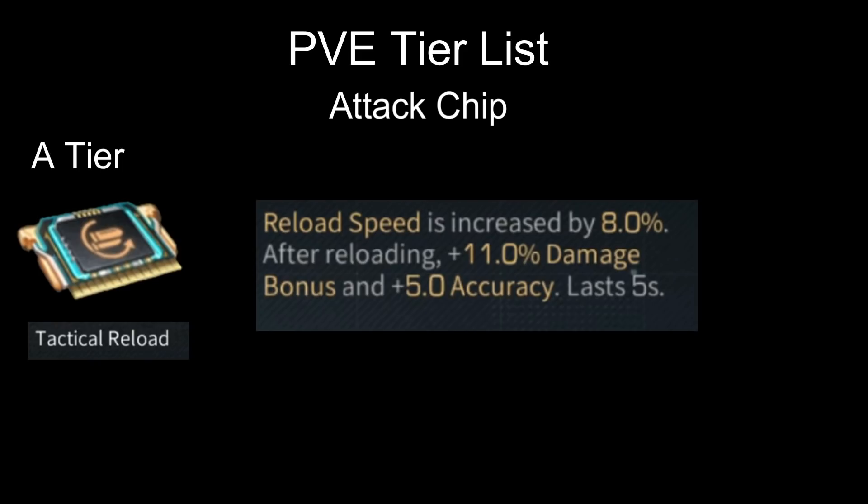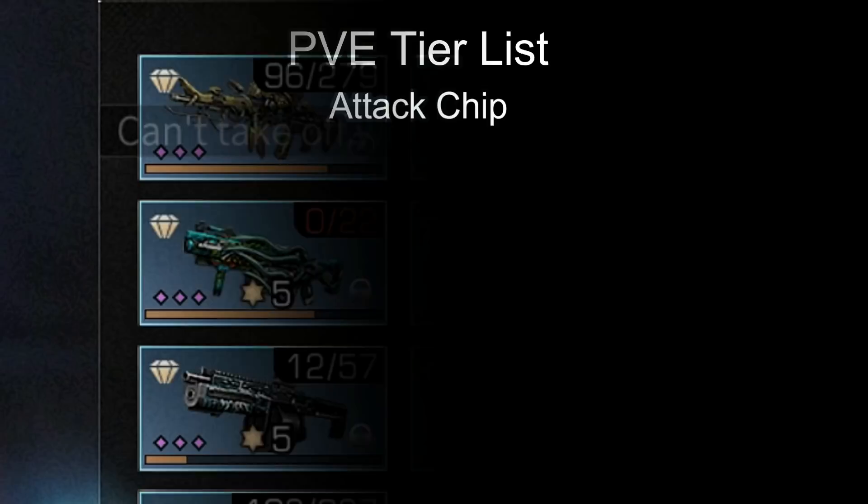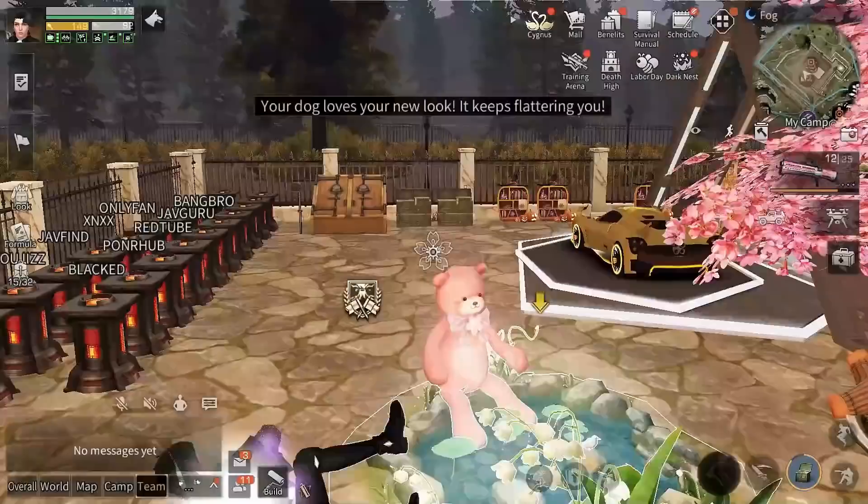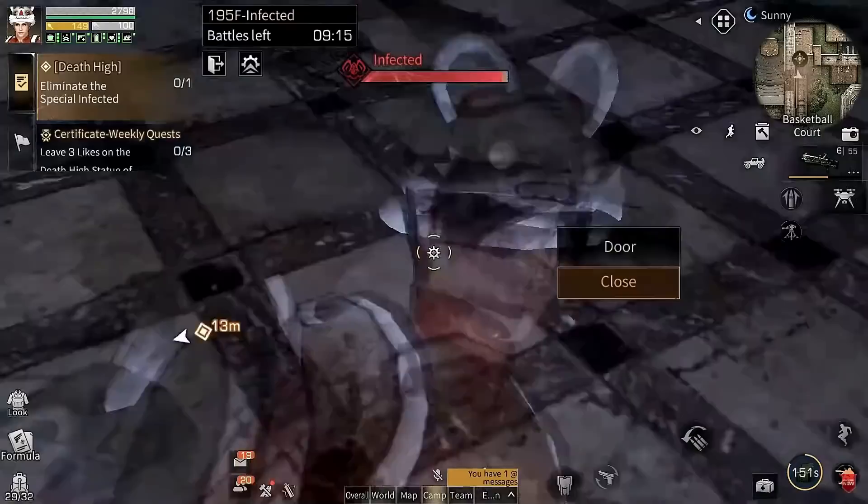Tactical Reload: reload speed is increased by 8%, and after reloading you get 11% damage bonus and 5% accuracy, lasting 5 seconds. In PvE we mostly reload through the ammo box, and this chip will not activate if you reload from an ammo box. You can use jump-roll to activate it, but in that high especially if you're baiting the boss, it's totally useless and only lasts 5 seconds. I'd rather take Fearless Warrior or Concentration than this.